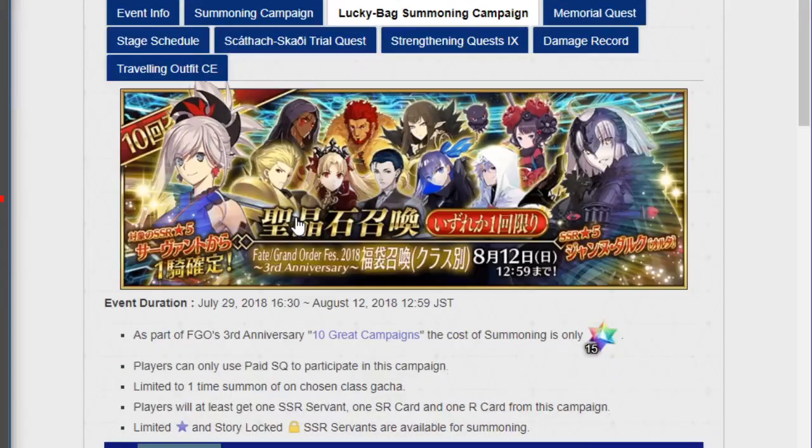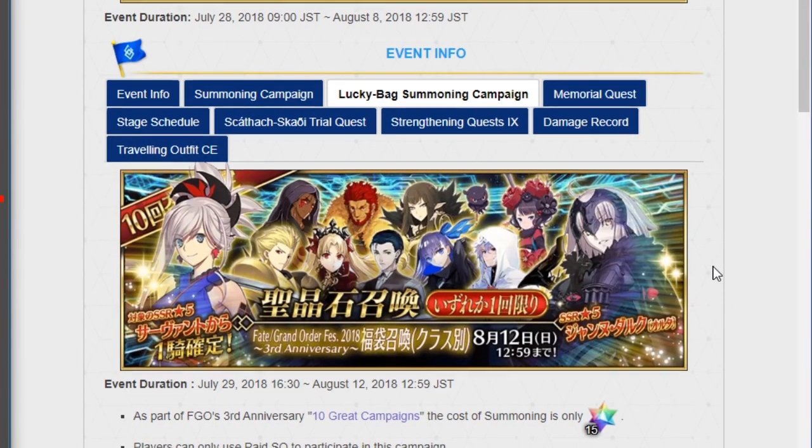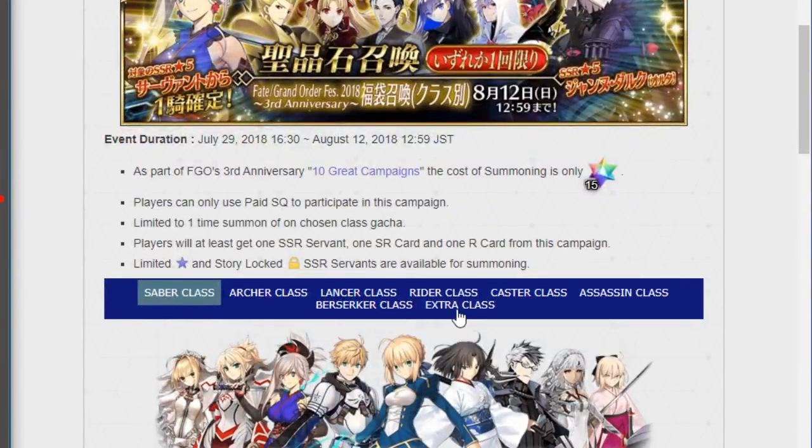The Lucky Bag is basically a guaranteed SSR, which costs usually 30 Saint Quartz, but for the first time it's going to cost 15. Depending on when you do it, there's usually two a year — one at New Year's and one for the anniversary, which is coming up. I wanted to quickly go through it and decide which one I should summon on, because I've been having a little bit of doubt. I recently pulled Okita Alter, and my entire basis for going Extra class was under the idea that I had not pulled her. Now that I have her, I'm not sure which one to go.